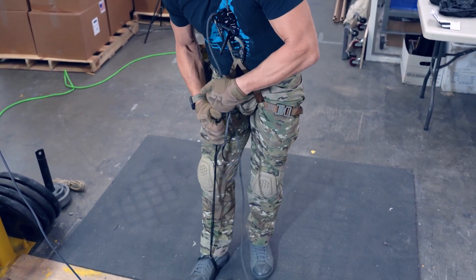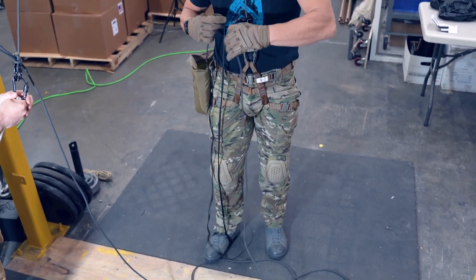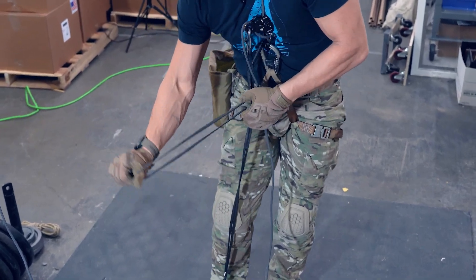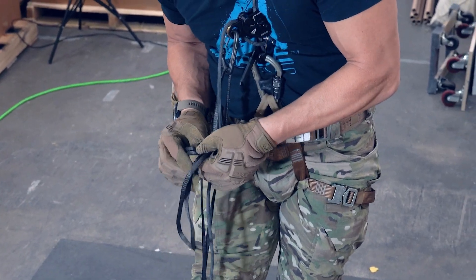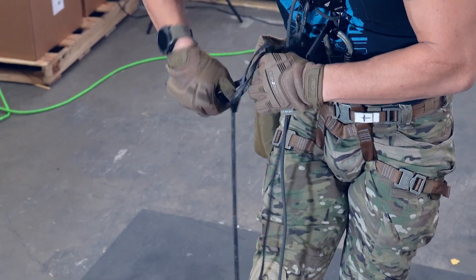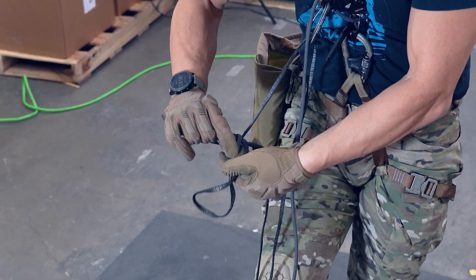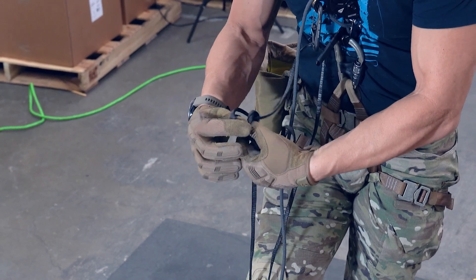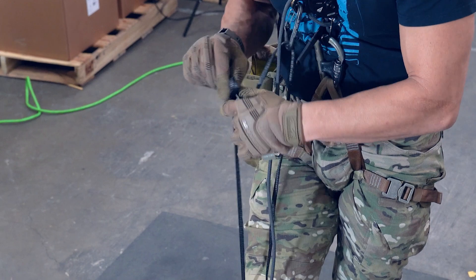If you want to pre-rig this foot loop so that it fits your foot perfectly so you don't have to do the sizing down here, by all means. You don't even have to use this sling — you can use a prusik cord, an adjustable prusik cord, some would call it a Purcell prusik cord. I like the slip knot here because it just makes it so much easier to undo.